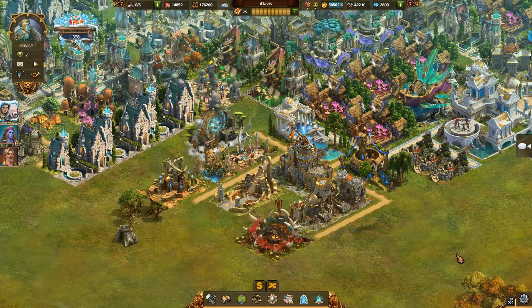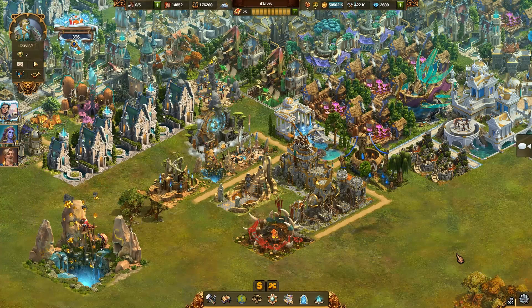Moving on, let's take a look at one of the most remarkable early Wonders that should definitely take a place in your city. Let's talk about what kind of effects it actually provides, how its effect actually works, and why it is so great and you should definitely not avoid getting one for your city. It's the Golden Abyss, which is in my and also many other players' opinion one of the best Wonders in the game.